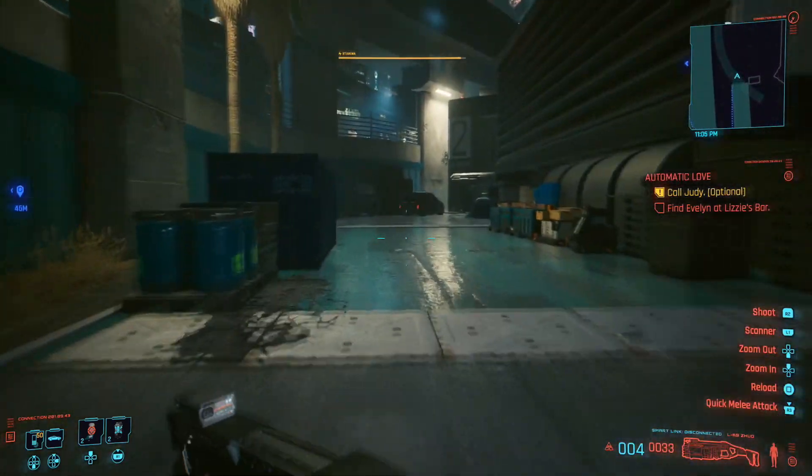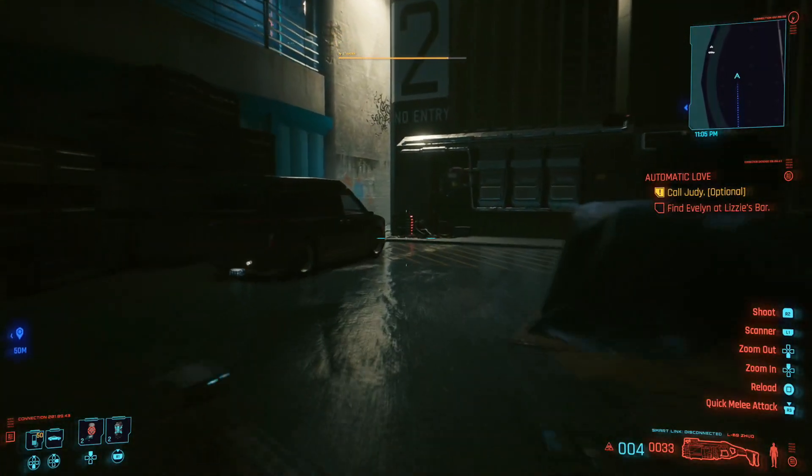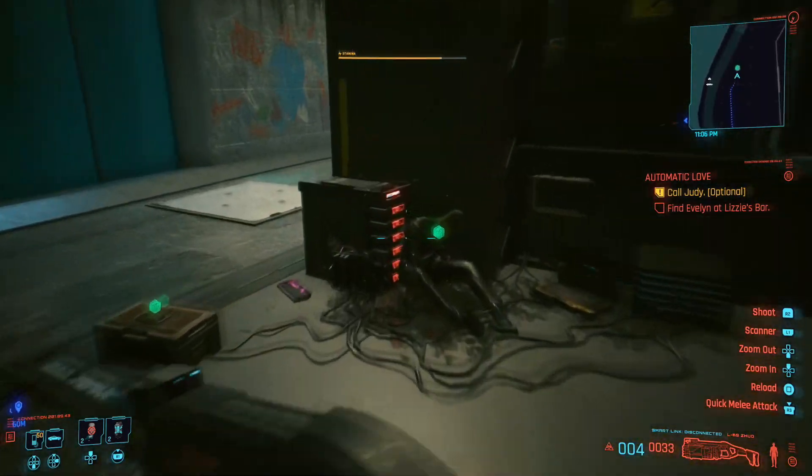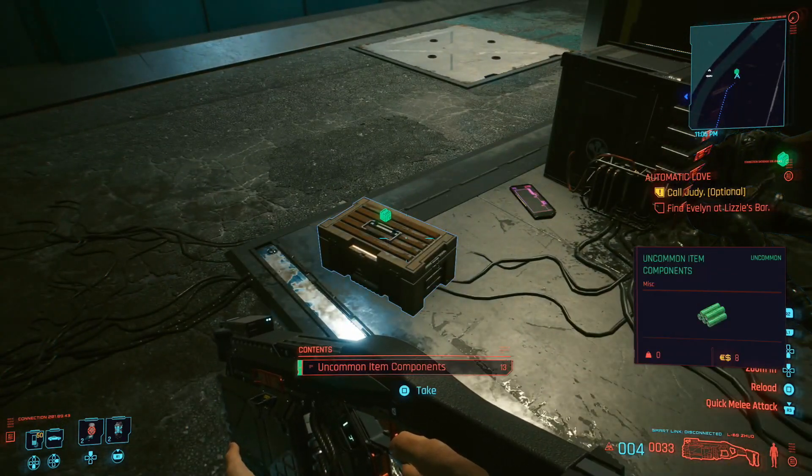Let's jump in now and find this first hidden gem. It's just at the end, not hard to find at all. No jump in or parkour needed for this one — it's just on the floor here. This is the first one, it's a nice little coat or something like that. Let's go and find the second.